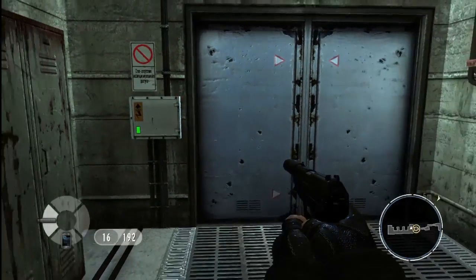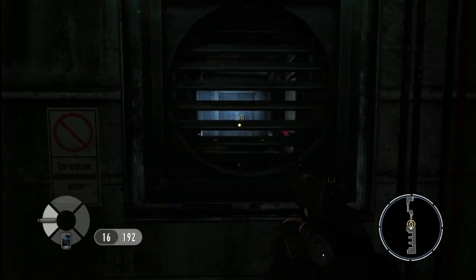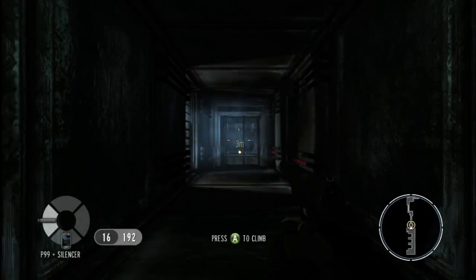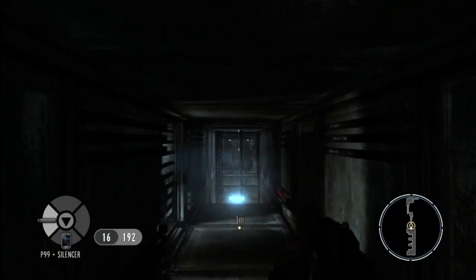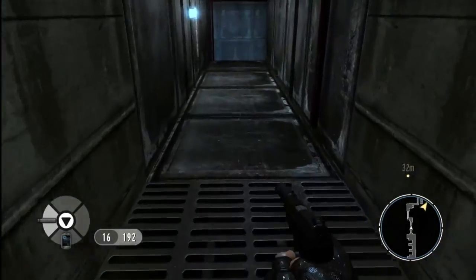So we've come across a locked door, but Bond being Bond is always going to find a way around. If we look at this vent cover, we can try and pull it from the wall and climb inside the air vents. This is going to provide us with a great way of getting deeper into the facility without the Russians knowing exactly where we are.